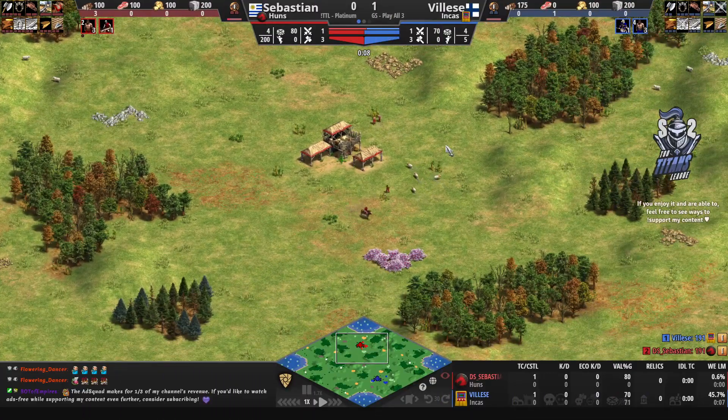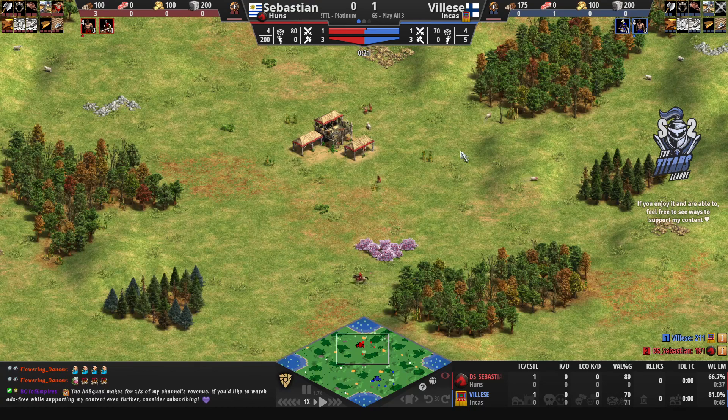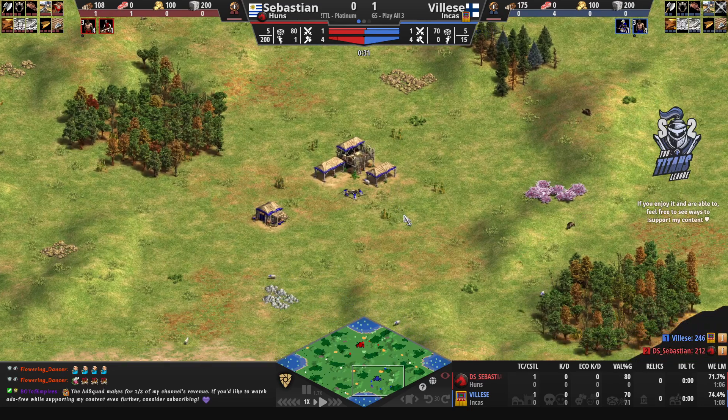Welcome everyone to game number two. We're going to see Vileza playing down south with the Incas, facing the red player up in the north — Sebastien playing with the Hunns.